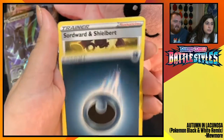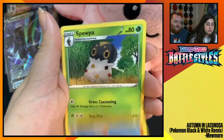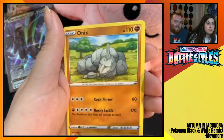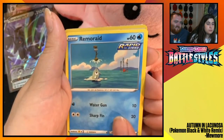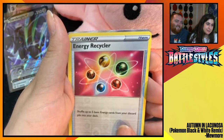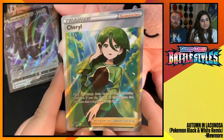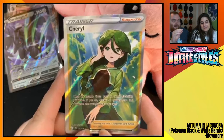Energy. Sordward and Shielbert. Gliscor. Spewpa. Chimecho. Cherubi. Mienfoo. Onix. Remoraid. Reverse Foil Energy Recycler. And some sparkly Cheryl Full Art! I know that is the big supporter chase card for a lot of people.